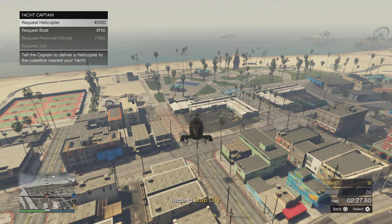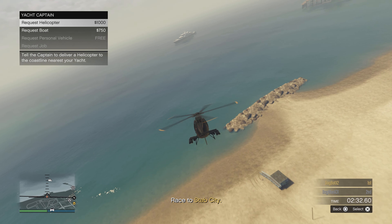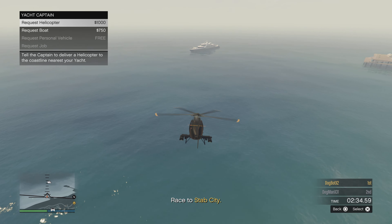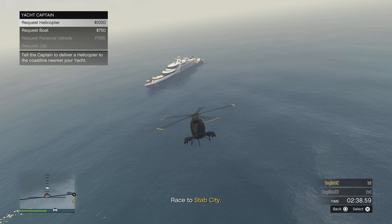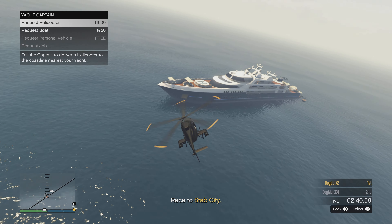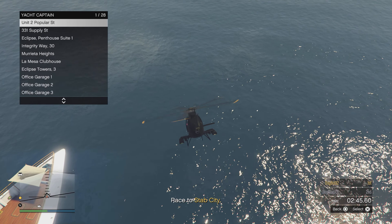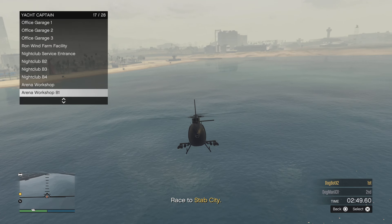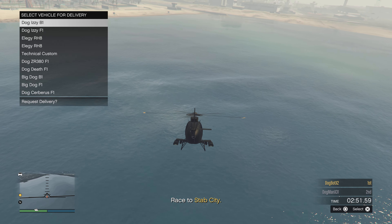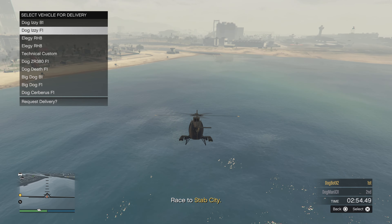Once you get close to the yacht, drop the helicopter down and turn toward LS Customs. You can see when I scroll down it highlights — boom, select. Now we can request the car, but don't request it right away. Fly over to LS Customs since it's so close, and then request one of my Izzys that I'm going to re-merge.